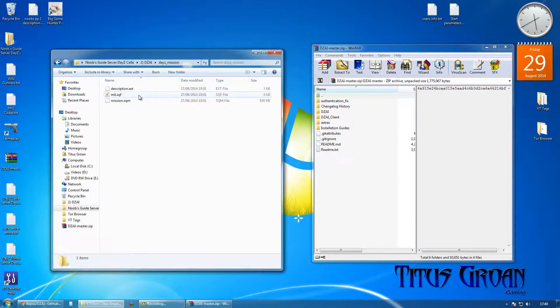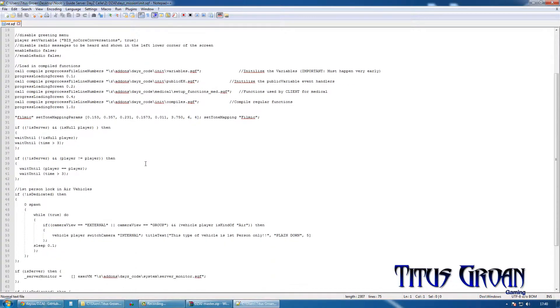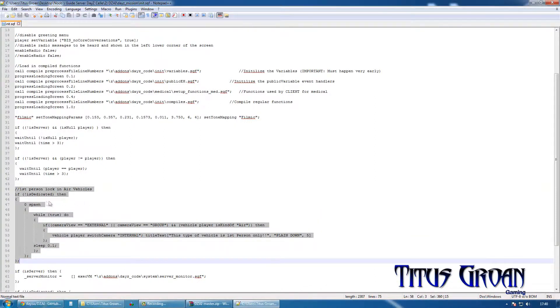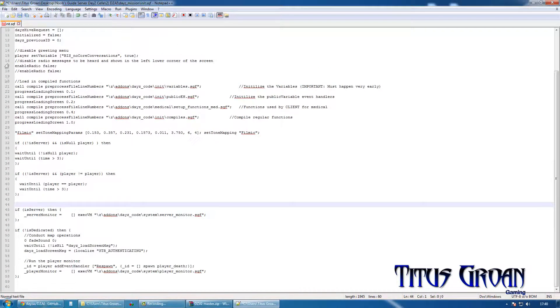Now if you are using Chernarus/Celle, we are going to do something that has got nothing to do with DZAI. We are going to go into the Init SQF under the Mission side and we are going to delete all of this. This is basically because with DayZ Celle, if you are flying an air vehicle you can only do it in first person. So we are going to take that out, because you can drive cars in third person and obviously you can play in third person.